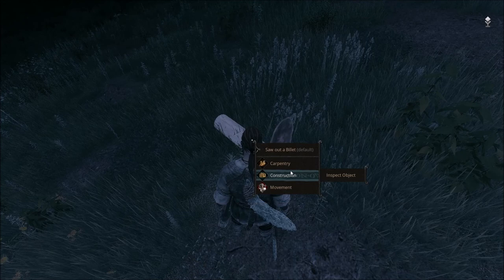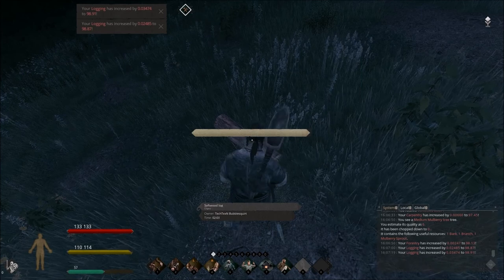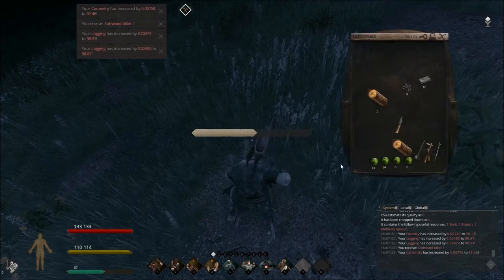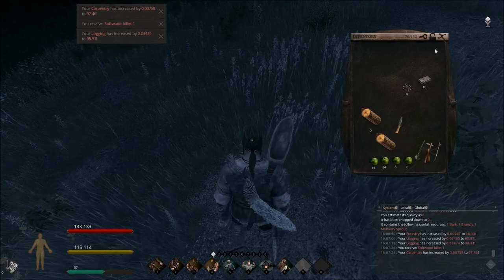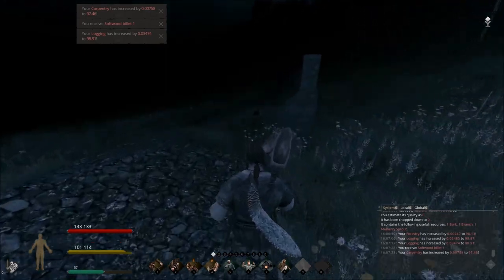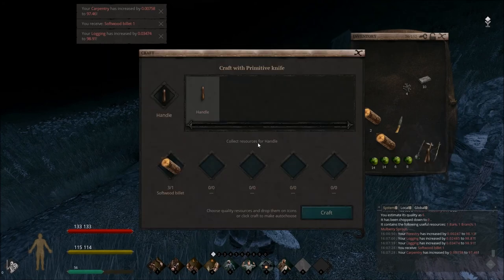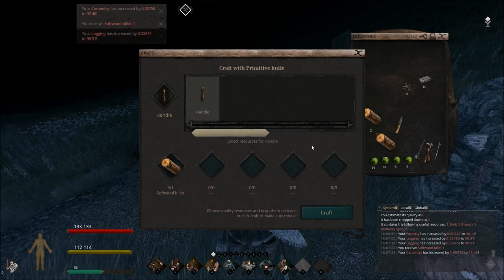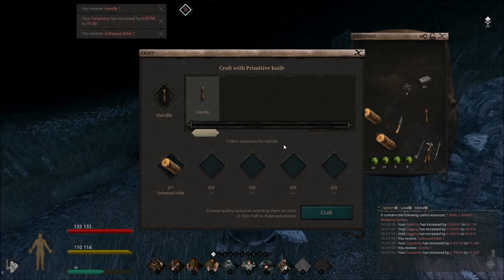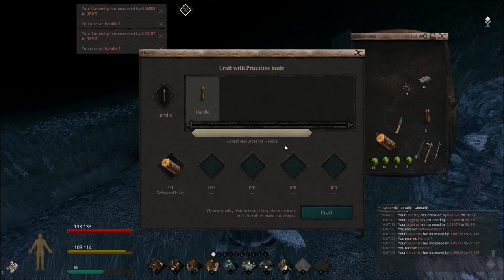Oak trees are really good for your hardwood billets and boards. Looks like it's only going to give us three billets, but that's okay because we only need three more handles — a total of four. Let's go to our craft on our knife and start crafting. Now, if you make a metal knife, you will actually have more options in your crafting menu and we can actually start making bows.